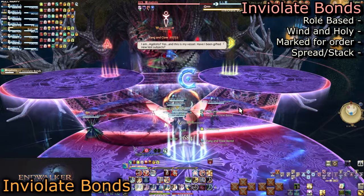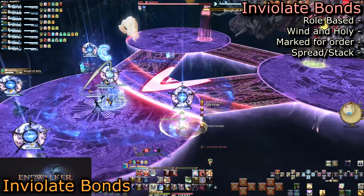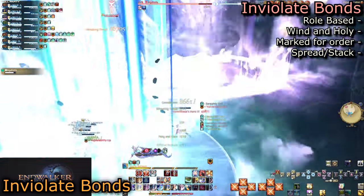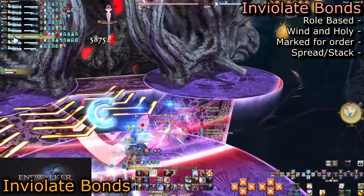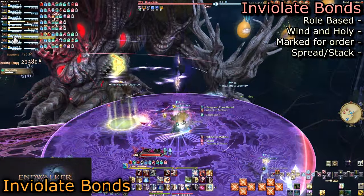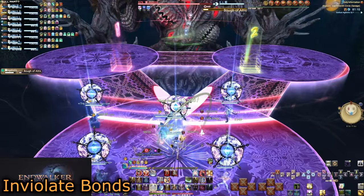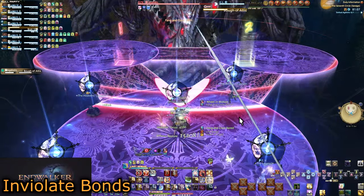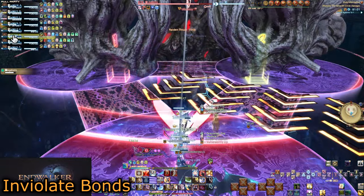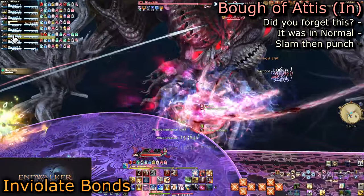We run south for Invalid Bonds. This will place two sets of wind debuffs on players and holy onto random players. Wind AoEs are spread and holies are stack. Each debuff will be marked with a 1 or a 2, indicating the order they go off. On this platform, we will have four players with Wind 1 spread out, and the Wind 2 players will stack up. This is all role-based — the first debuff set will be all DPS spread or all DPS stack, with non-DPS getting the opposite. This is why we want role-based corner spreads.